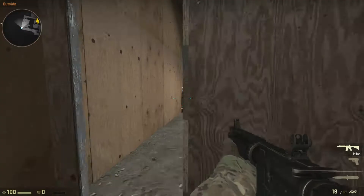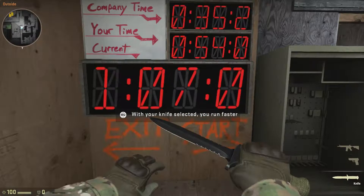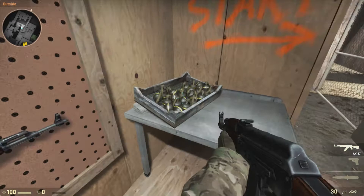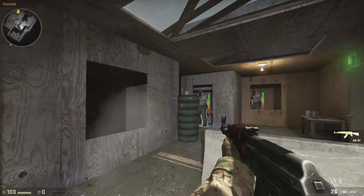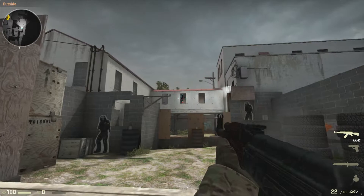Remember, those are the things you want to look away from. There you go. Run with your knife out for added speed. If at first you don't succeed, try, try again — and keep trying until you master it. Don't forget to grab some ammo. You need to clear each area. Clear the first area. Now's a good time to reload. Come on.